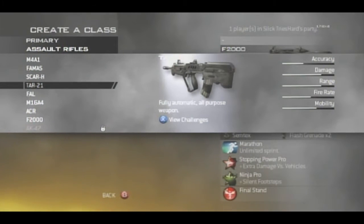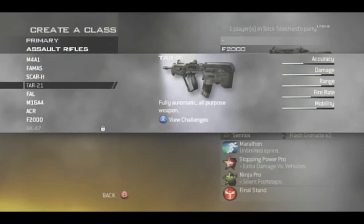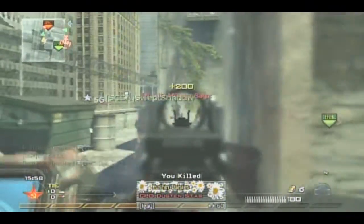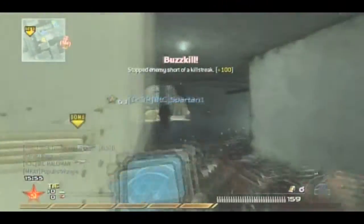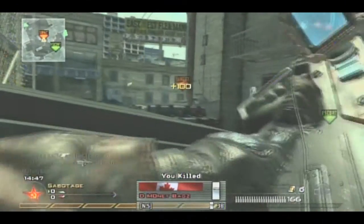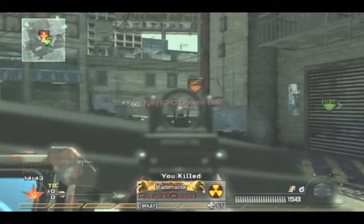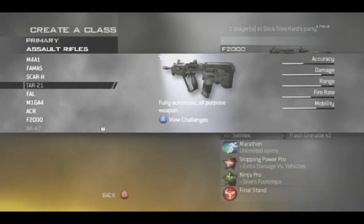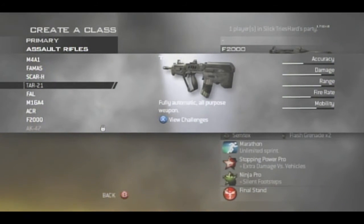Moving on to the TAR-21. This is a great gun. Accuracy is absolutely terrible, but most people usually just work around it. Damage is definitely good — takes two bullets to kill. Great for close range and long range. The only problem is the red dot sight isn't always the best choice; it's a weird red dot sight, but I've seen a lot of people go pro with it. Silencer or heartbeat sensor all the way. Fire rate's a little slow, but we can work around that. The main cons are the red dot and fire rate unless you're getting in someone's face with Steady Aim.